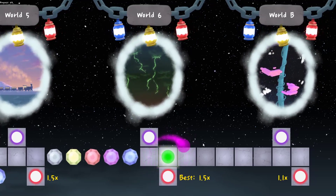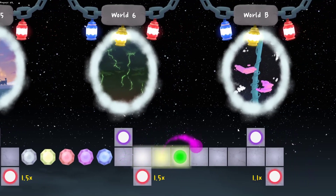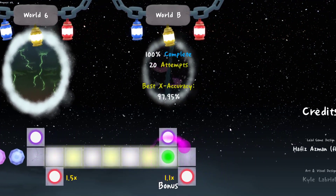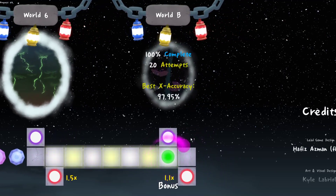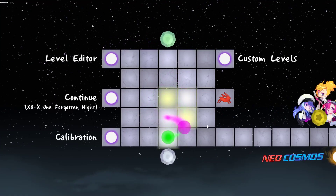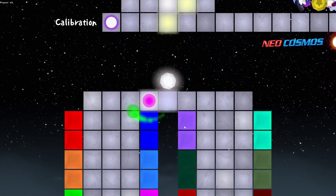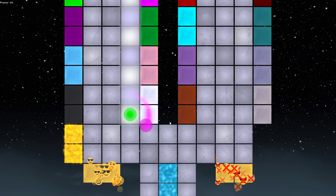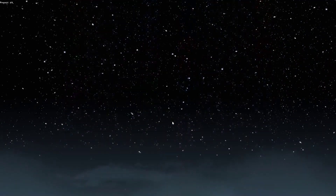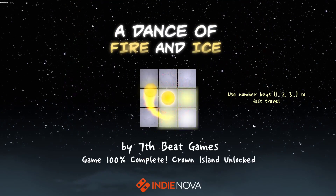Once you beat all of them you unlock World B, and once you beat World B — I think all you need to do is just beat it, you don't have to speed trial it or get the accuracy — you can come back here, go down, and at the bottom there should be the sun colors. They probably don't display correctly since I have mods on, so just check out another video to see what they look like.